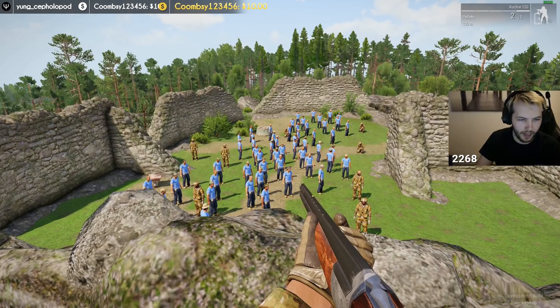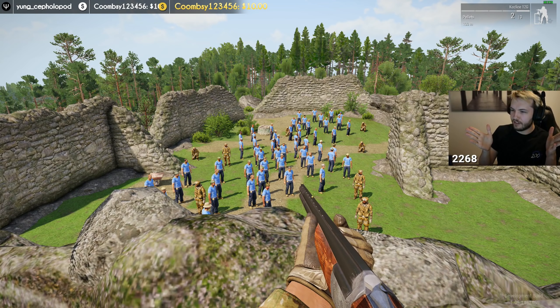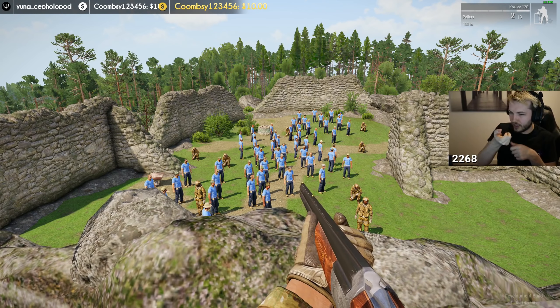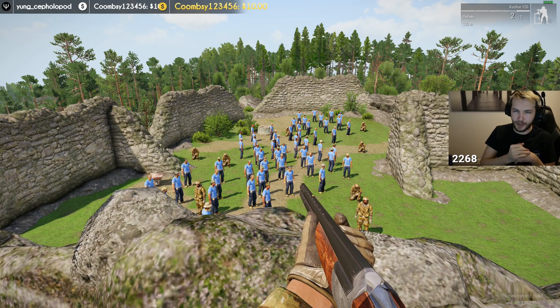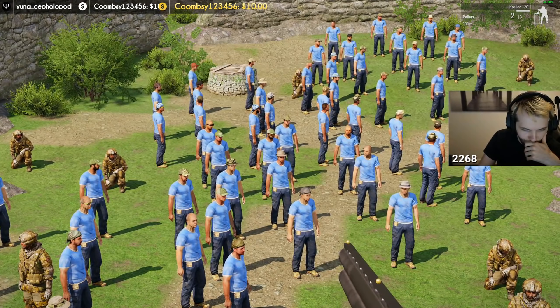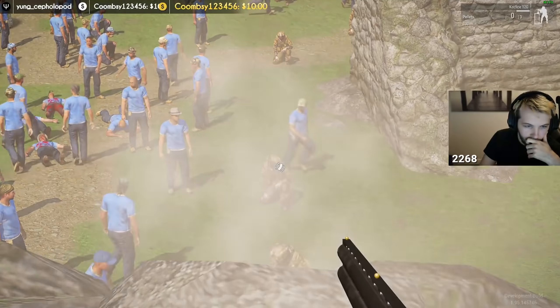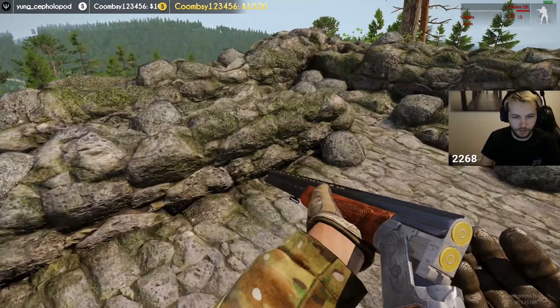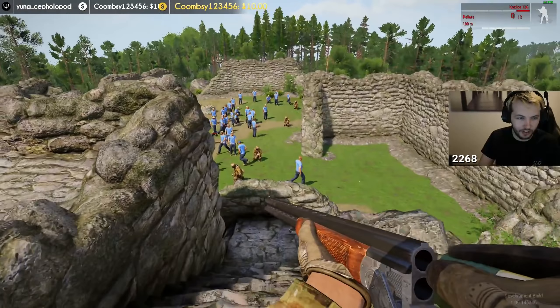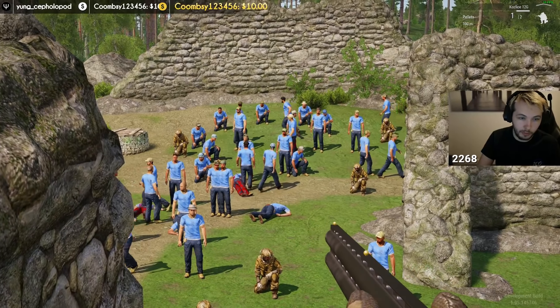Let's try out the Kozlice. Can we kill more than one person? We are using pellets — pellets are the ones that spread wide, and slugs are the ones you can kind of snipe with. Let's try and kill these two people. Oh, that hit a wall — but we did kill three people, so I guess it is kind of a shotgun. Pretty sweet.